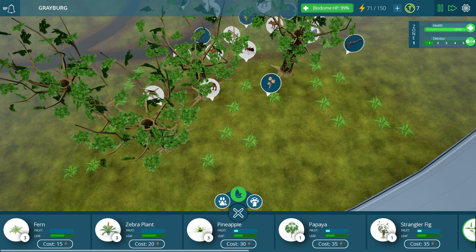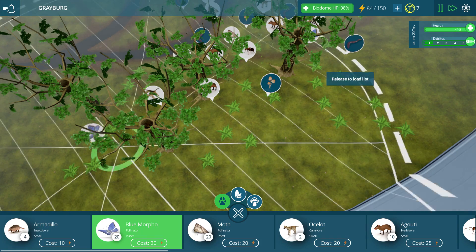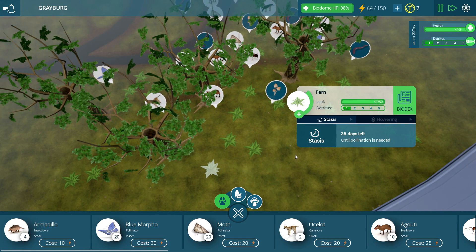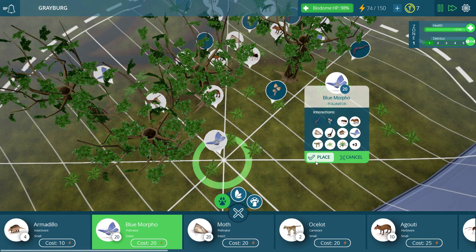Now let's go ahead and get some pollinators over here. Our blue morpho is pretty cool and pollinates pretty much everything, so we definitely want to put him down. We'll grab him and put him right about over here, and then I'll go ahead and put another one down right over here as well.